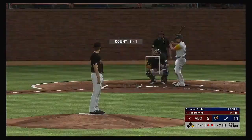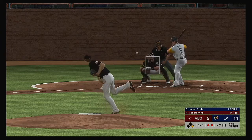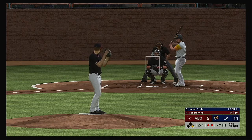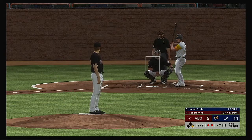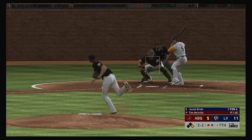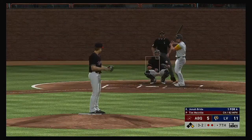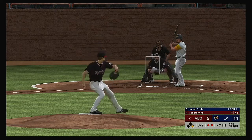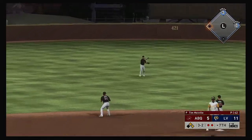Jonah Bride comes in with one-for-four on the day. Way outside, nearly to the backstop — two-and-one. A big sweeping breaking ball right there, a good pitch — but if he wants to get him to swing at it, he'll have to bring it in a little bit closer to the strike zone. The 2-2 in the dirt — but it won't skip away far enough for the runner to advance. Now the payoff pitch — ground ball sent back up the middle, and that finds its way through for a base hit.